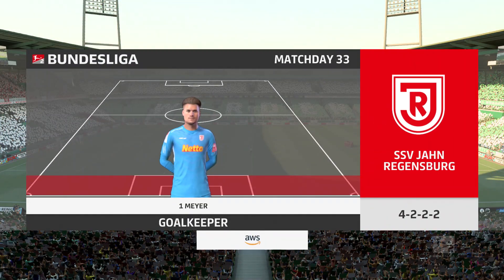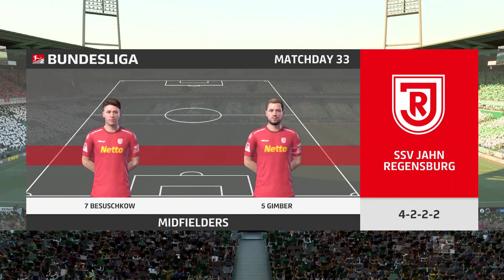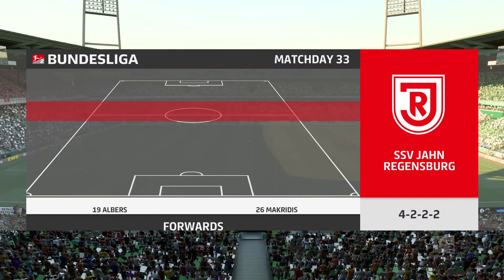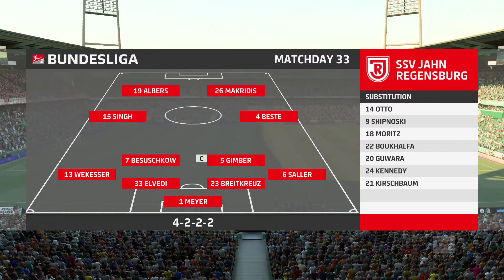Let's have a look at the initial eleven for the visitors. It's the basic 4-4-2 formation, but played well it can be really effective. Key to its success are the wide midfield players — they have to be fit, they need to be able to run with the ball, and they need to double up with their full-backs. It's a really tough role for them.